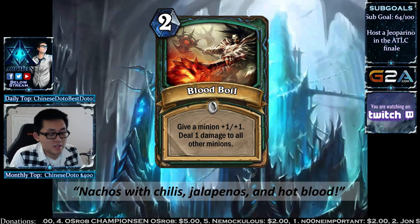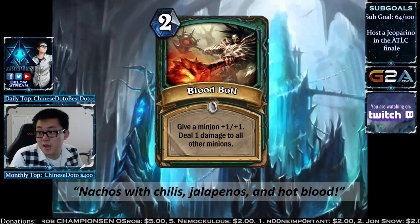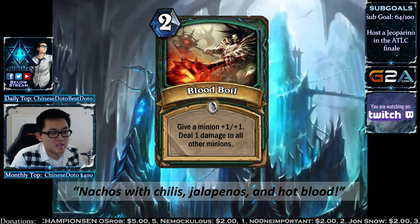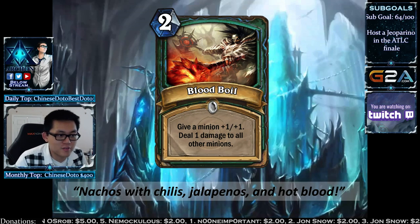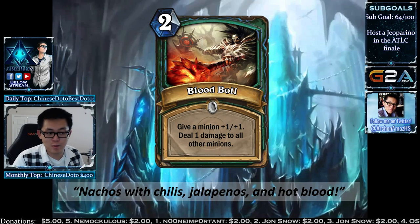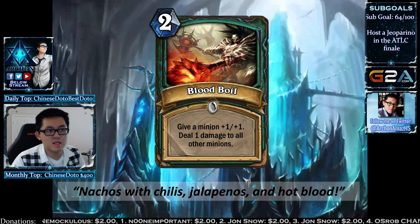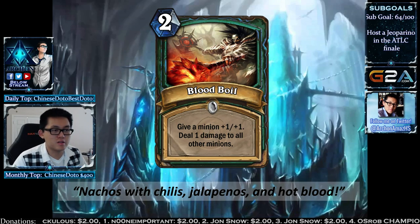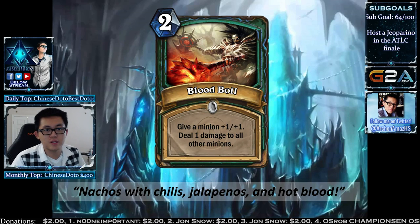Blood Boil is a 2-mana spell. You give a minion +1/+1 and its blood spills out, damaging everything else — kind of like a mini-Whirlwind where you also get an extra buff. You choose which minion does NOT get whirlwinded. It's 2 mana though, so not as cheap as Whirlwind, but hopefully it can blow some things up.